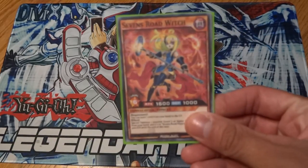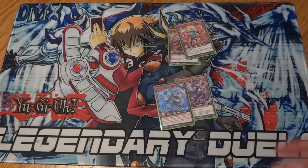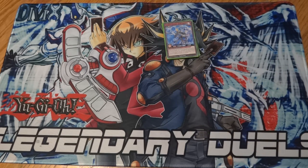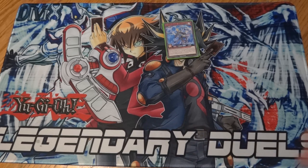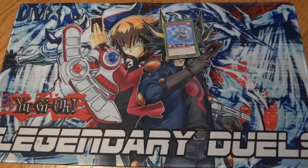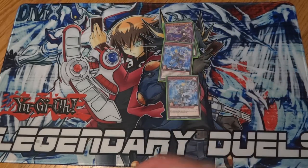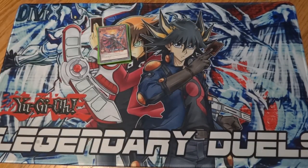We have Sevens Road Witch — the Dark Magician Girl version — we've got Sevens Road Warlock, Sevens Road Sorcerer, Sevens Road Enchanter, Sevens Road Mage, and Sevens Road Whiz. That's all seven of the Sevens Road monsters right there. I'm not going to read through every card since you guys can just download the PDF, read through them, print them out, and try it yourself.